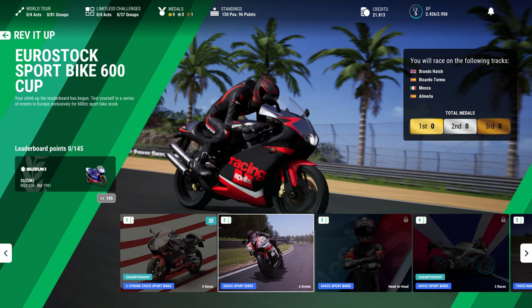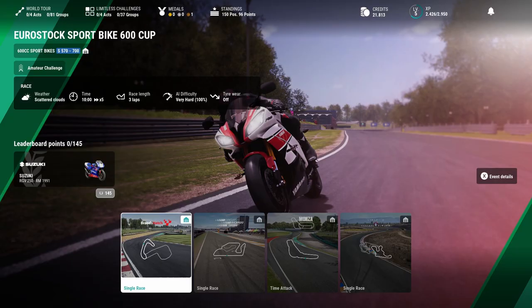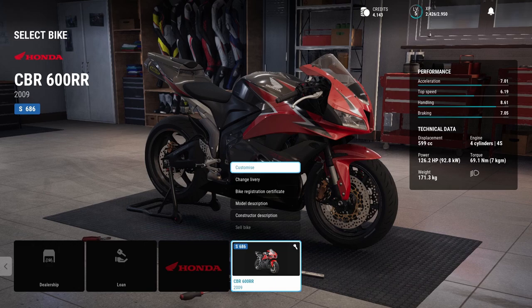In the last episode, if you didn't see that one, we did the two-stroke 250 championship which actually gave us a 600 Honda that we can use for these next events. The most important thing we need to do first is go and upgrade our bike, because in the last championship I didn't have enough money and it definitely bit us — the AI had better bikes than us.